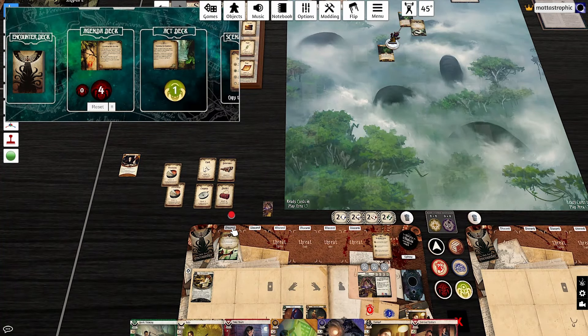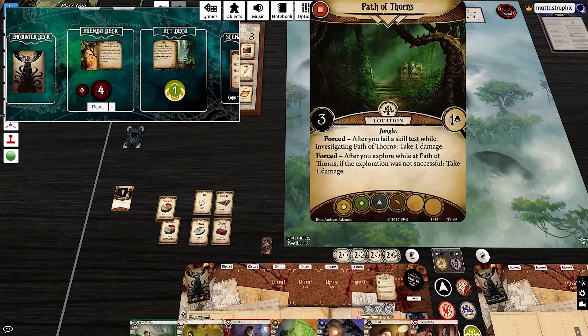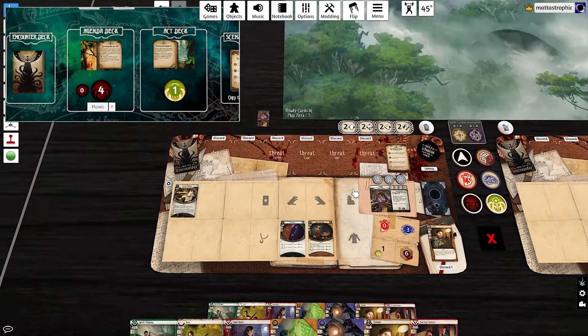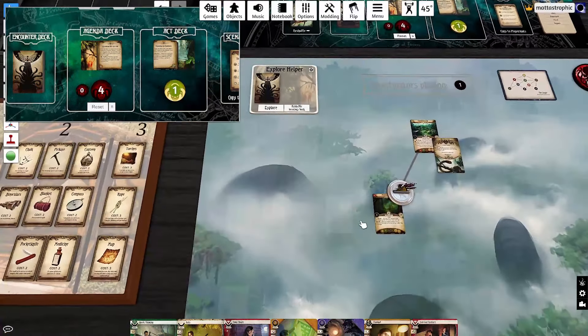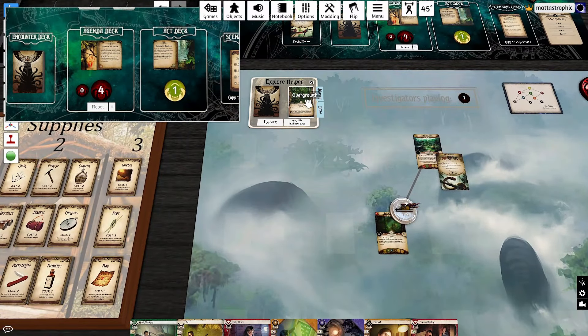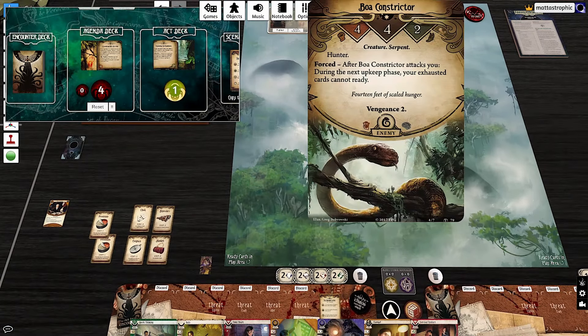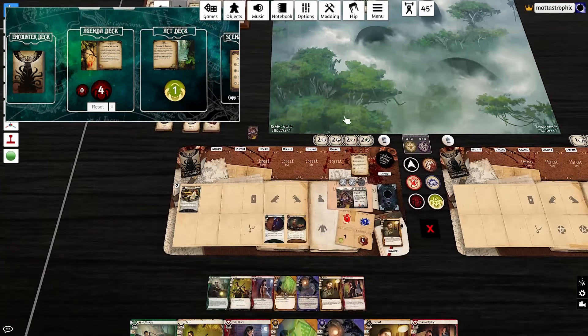New turn — we're at four out of six doom already, so we've really got to start hauling. An encounter card triggers: 'Place doom on any empty location, ancient if able.' None of these are empty — take that, game! We have to start exploring even if we draw more treacheries and take damage. It's risky but we've got to do it. First action: explore. We take a damage and reveal Overgrowth.